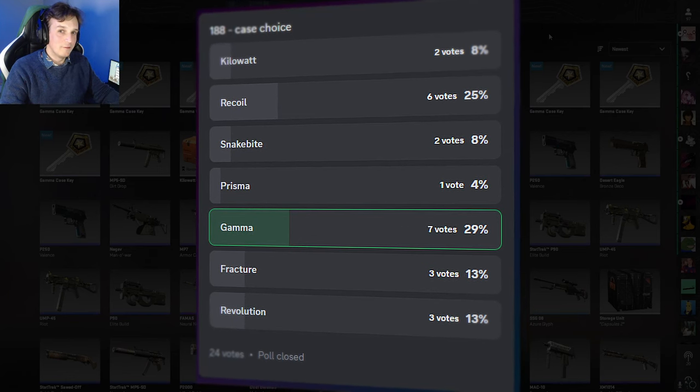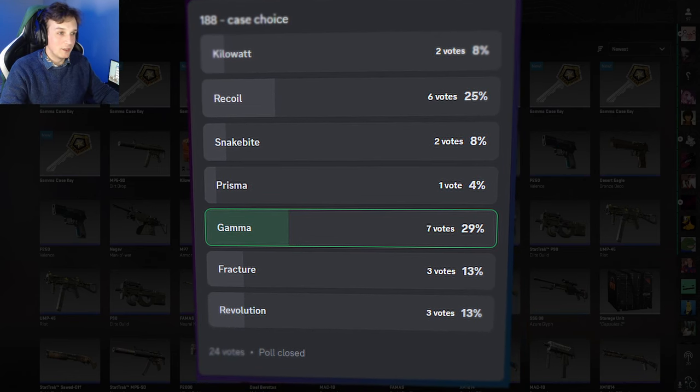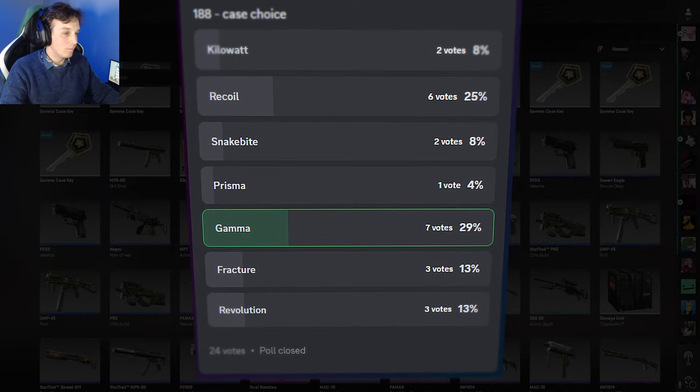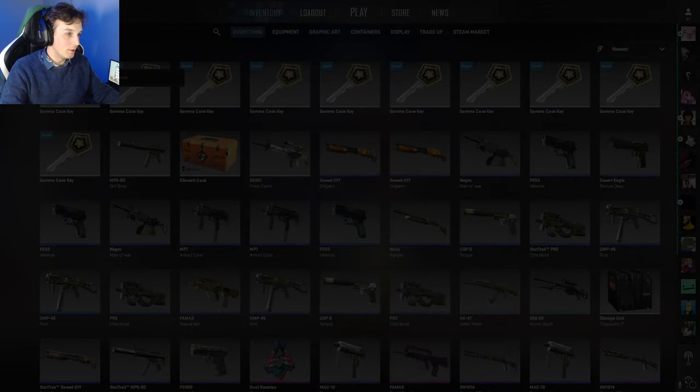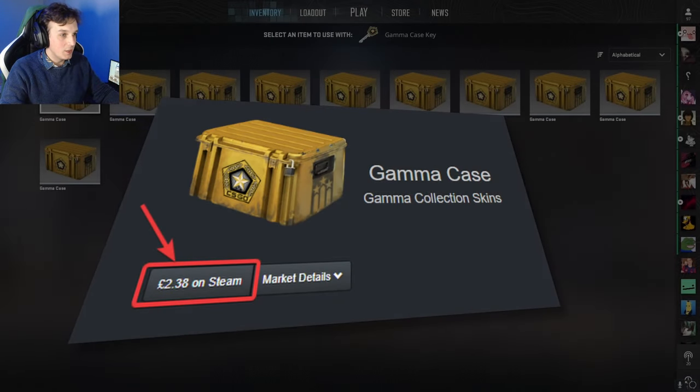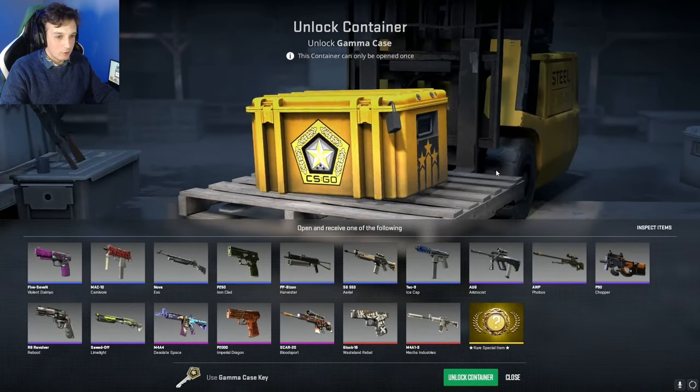Up until the very last day or two, the Recall case was actually winning the vote, and then a bunch of new people appeared and decided nope, we're going to open another expensive case. So here we are — Gamma case, £2.40 each. What can we get out of this?